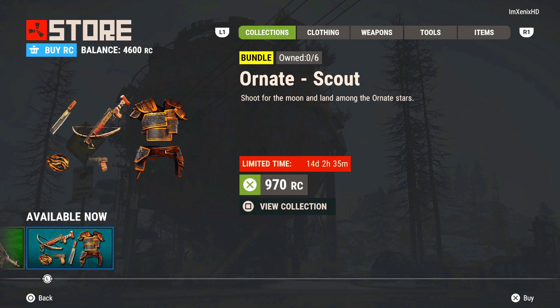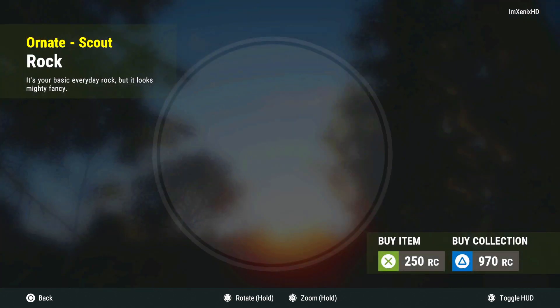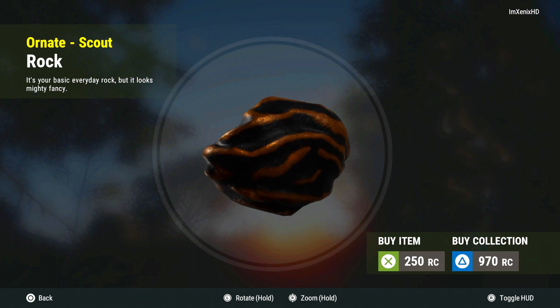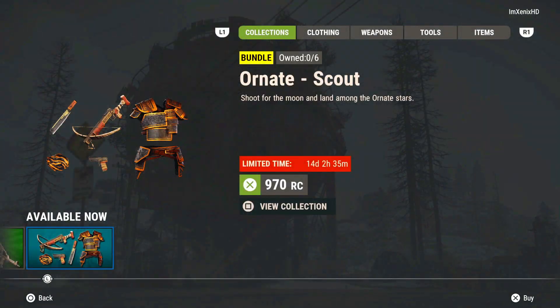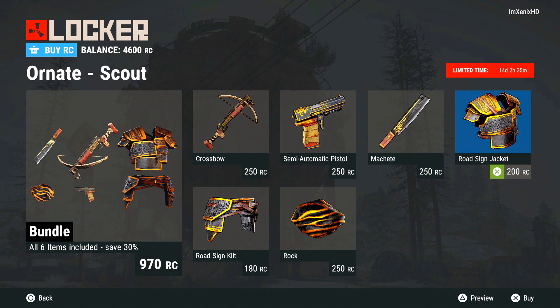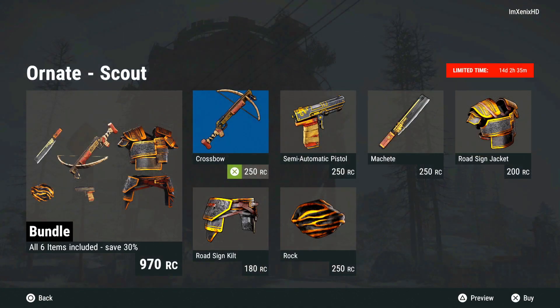I'm super excited about the rock skin. I know it sounds crazy, but I wanted a rock skin for so long because that's something you have as soon as you spawn in. It's 970 RC. You can press triangle to preview items if you want to look at it before you buy it. This is the Road Sign kit bundle — instead of the full metal kit, if you're not on the rich side yet and you're more in the broke road sign kit, this is the way to go right here. You even get a nice little crossbow skin.